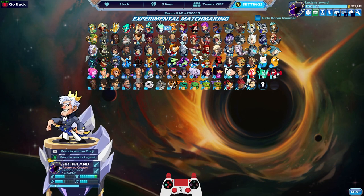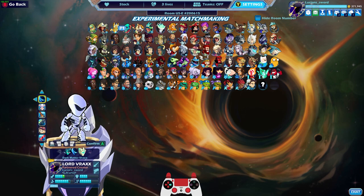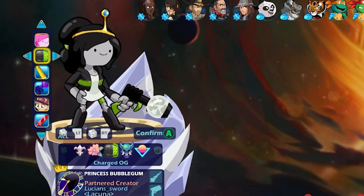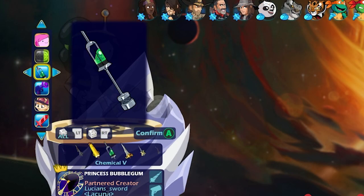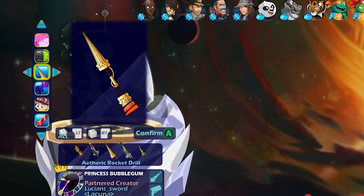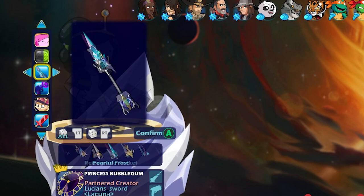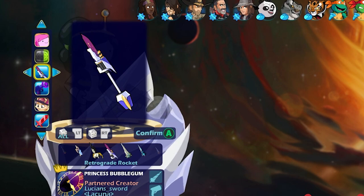Let's go ahead and play Lord Vrax because I like Lord Vrax. We could do Princess Bubblegum for the cool signatures. How about Charged Urge this time just because it's cool. Now let's use the new Lance — I've only used this Lance once and it looks really good. There we go — Retrograde Rocket. Very cool looking.